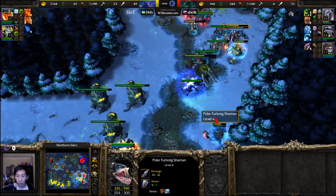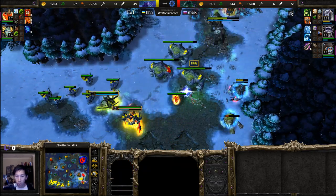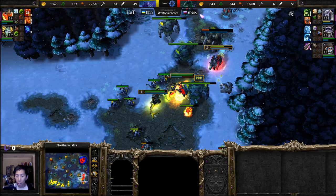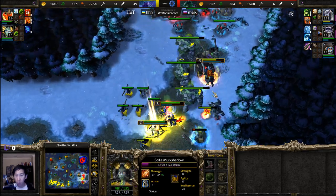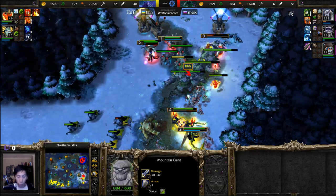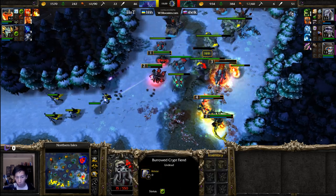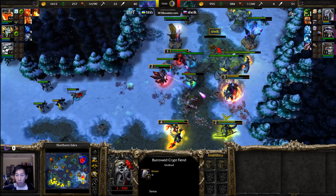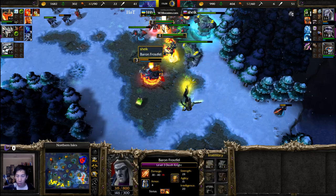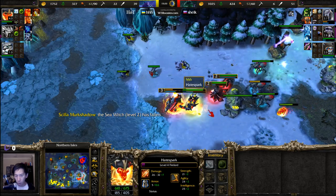Where are all these units going? Another illusion and crypt fiend taken down. Hot should be able to clear up the remainder of this creep camp, getting the experience. Fire Lord continuing to push pressure. Level two on the Naga Sea Witch — the item was picked up by the Death Knight. Possibly fork lightning coming back across — Staff of Preservation saves one unit. Burrowing on the crypt fiend now in play, with True Shot Aura coming onto the table. The Naga Sea Witch is going to be in desperate trouble.